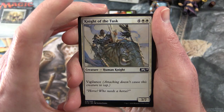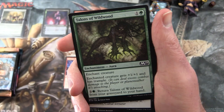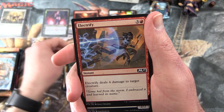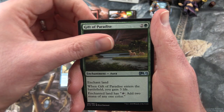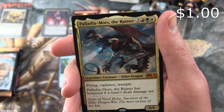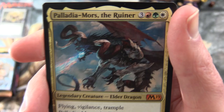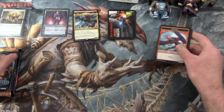Next we have M19. Knight of the Tusk, Gearsmith Prodigy, Catalyst Elemental — I'm having trouble with these newer sets, there's something about the cards sticking together — Talons of Wildwood, Duress, Take Vengeance, Root Snare, Electrify, Walking Corpse, Snapping Drake. Uncommons: Gift of Paradise, Brawl Bash Ogre, Surge Mare. And the rare is a mythic — it's Palladium or Saruna, Legendary Creature Elder Dragon, 6/6 for six mana. Has Flying, Vigilance, and Trample. Palladium or Saruna has Hexproof if it hasn't dealt damage yet. Very cool artwork on that one. And a Mountain and a Dragon token.